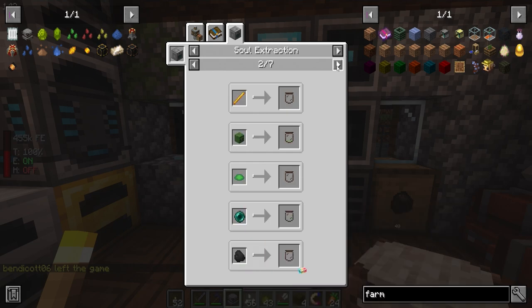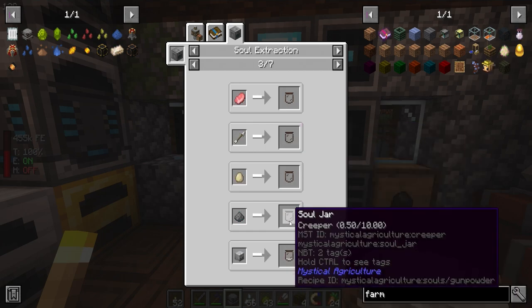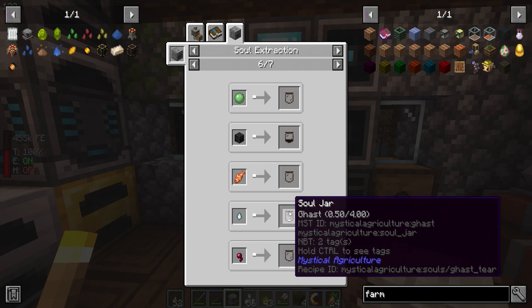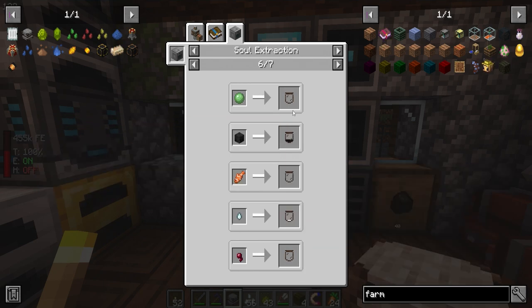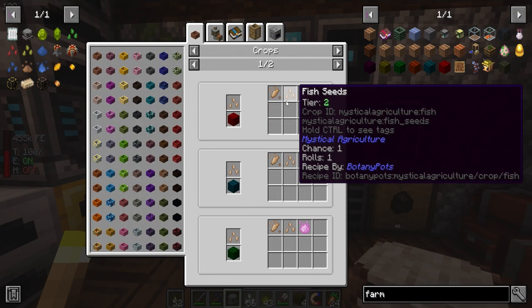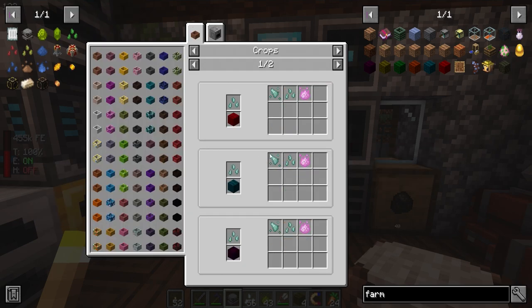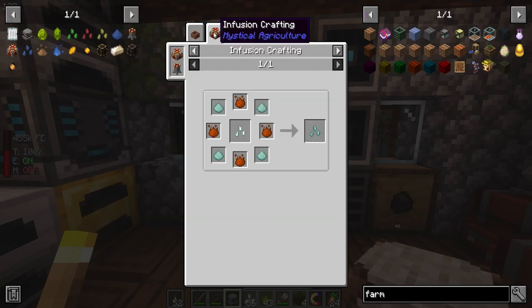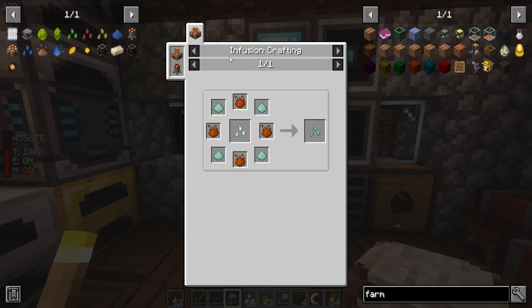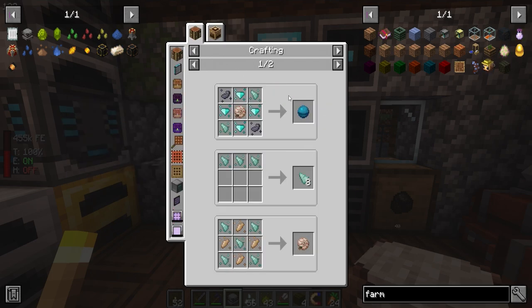Soul jar, soul extractor — wow. I see we can make creeper seeds; this just requires items to be put in. Turtle, enderman, wither skeleton is just coal — wow. Skeleton, creeper, chicken — that's good. Puffer fish — oh look at that, we could get gas seeds. We don't have to do anything. Fish seeds — fish essence. I was trying to see if we could get some prismarine seeds.